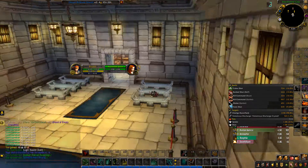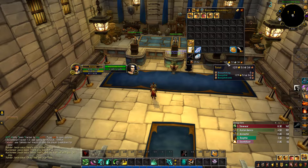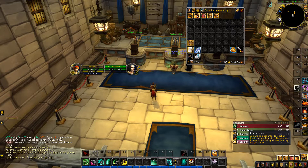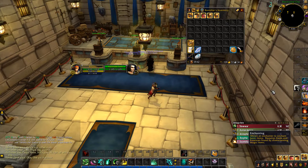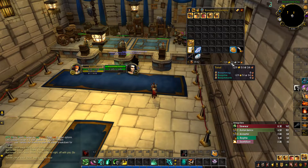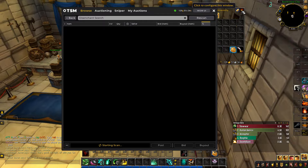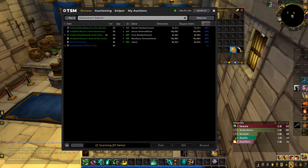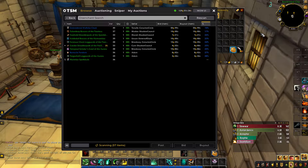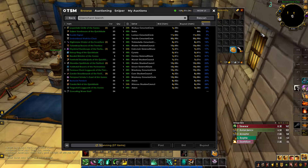We're at 129 gold currently. We could level cooking or enchanting and sell things we either cook or make as enchanting scrolls, but we don't really have enough gold for that. So to get the gold coming in, we're going to do some disenchanting. Because this is a low-pop server, the enchanting mats actually sell for a good amount, and there's not many others selling a bulk amount of them.